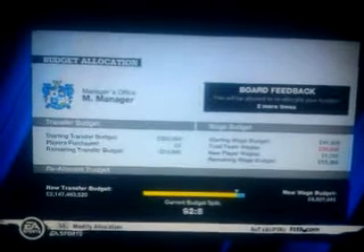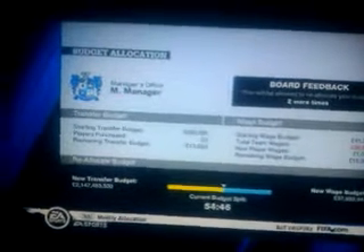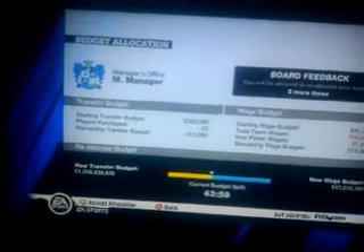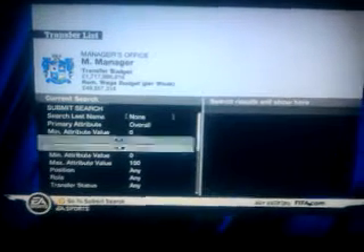Now move the ratio to fifty-fifty — don't worry, the new transfer budget doesn't change from two billion unless you go past it. I usually have it at about forty-sixty so you've got a very healthy sum. So now you've got around one billion to spend — you can have as much as you want really, it just depends on the ratio.